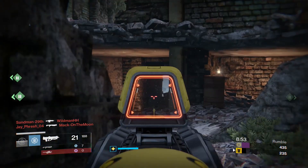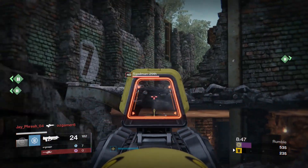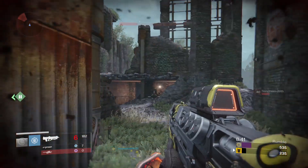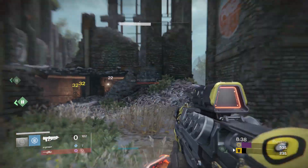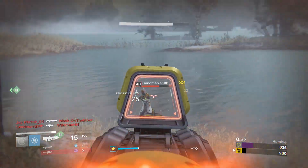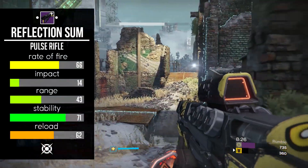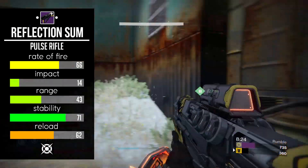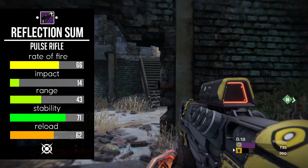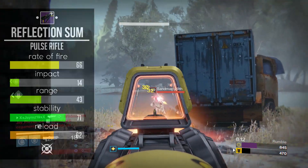The gun on paper, statistically, it's absolutely incredible. It's in the same tier that so many people are flocking to, like the Villainy, the Nerwins — even the Red Death and No Time to Explain Exotics are in the same category as this weapon. Same rate of fire, same damage output, so reliable inside Crucible, so dominating, to be honest. Diving into its base stats, it's a kinetic base damage pulse rifle coming in with an average rate of fire of 66, impact a bit above average at 14, range a bit above average at 43, stability near top of class at 71, and a mediocre to low grade reload speed.